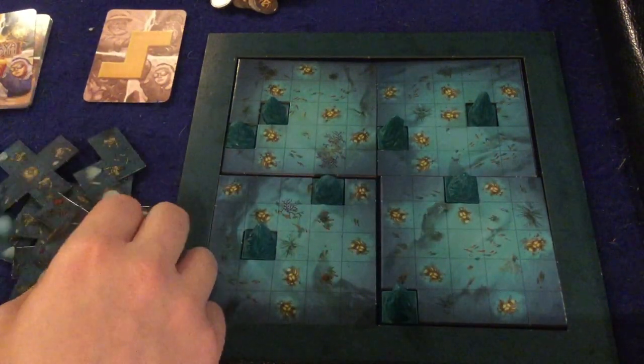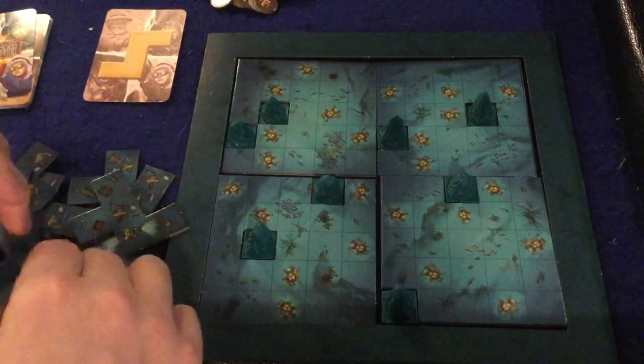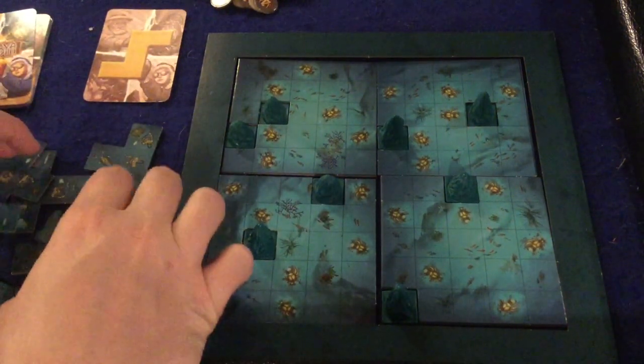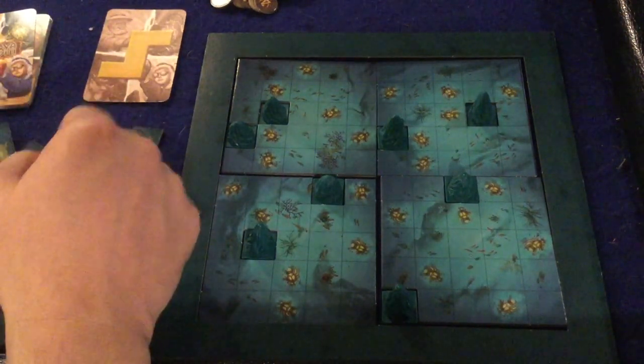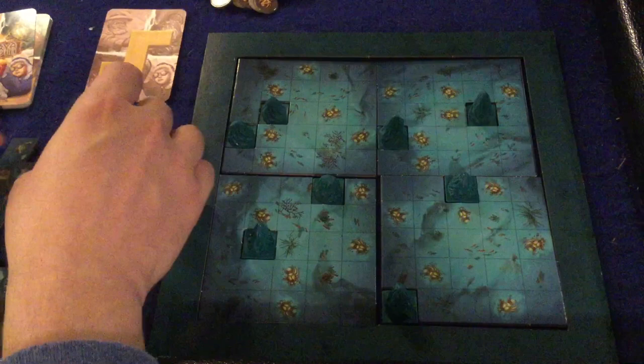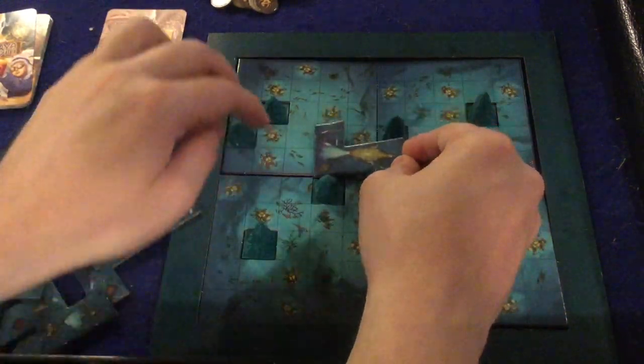When you first play, you have to make sure that your piece is touching one of the four spaces in the middle. After that, every other piece just has to be touching another piece — non-diagonal, it has to be orthogonally. That's really the main rule of the game.